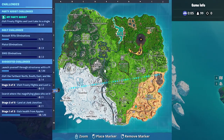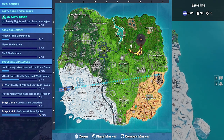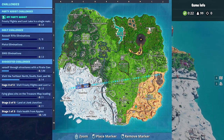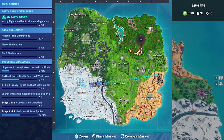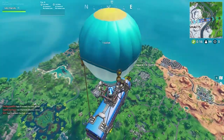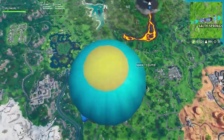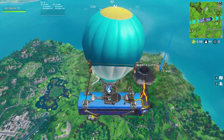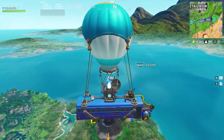Whenever a new glider comes out I usually drop near the volcano, because of all the geysers near it — it gives me the option to glide whenever I want so you guys can see the glider as much as possible. We're gonna aim for Sunny Steps. I'm kind of curious to see how big this glider is, because when you look at it in the item shop you can't really tell its size in relation to the characters.